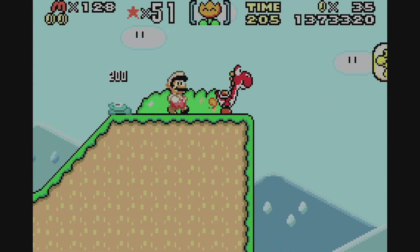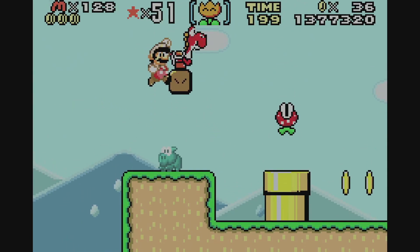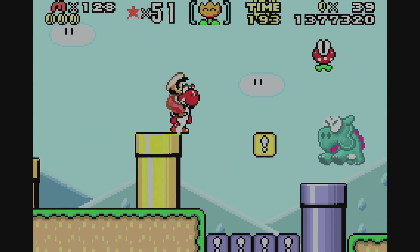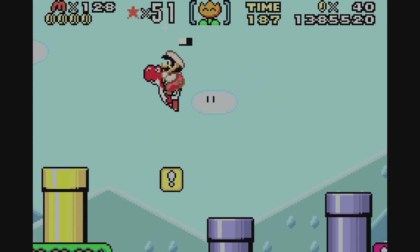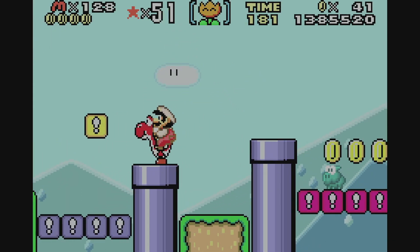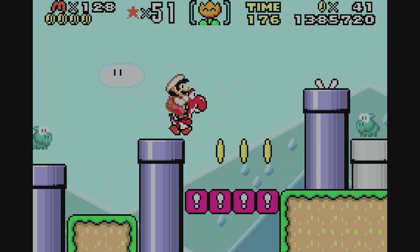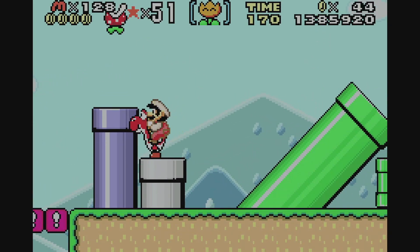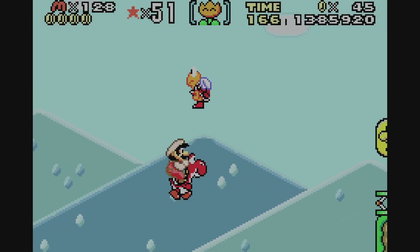I lost Yoshi, but don't worry — I'll get it back, no problem. We had the fire flower on hand, so we're able to get the red Yoshi back. We had the green cap, so I'm pretty sure if you were just normal Mario or Luigi you'd get the yellow Yoshi by default. I wonder if it's mini Mario or Luigi that would allow you to get the green Yoshi back.